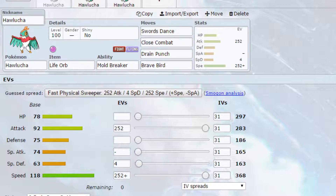Levitate Pokémon and Wonder Guard are a couple of abilities that Mold Breaker can have an effect on — just some options to consider. You can raise up your attack and double it from 283 to 566 after one Swords Dance, which is a very high attack stat.